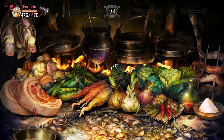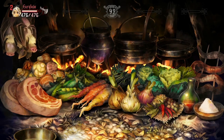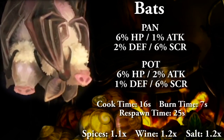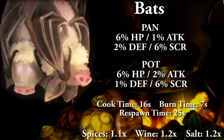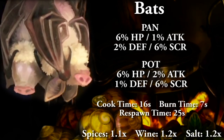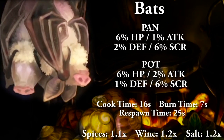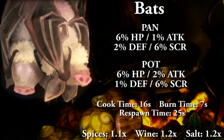Now we're going to go through the Ancient Temple Ruins food pattern, listing foods from left to right and top to bottom. With bats: cooking in a pan will net you 6% HP, 1% attack, 2% defense, and 6% to score. Cooking in a pot will net you 6% HP, 2% attack, 1% defense, and 6% to score. Full cooking time 16 seconds, burn time 7 seconds, and food respawn time 25 seconds. With condiments: salt and wine are both 1.2x, and spices are 1.1x, capping out at 1.5.